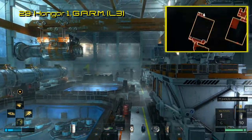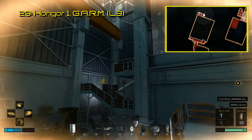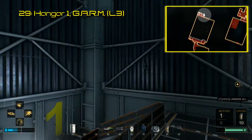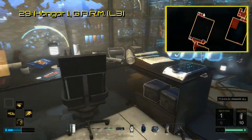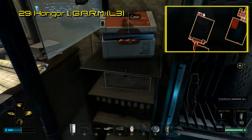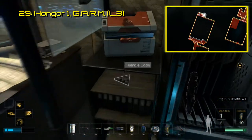Backtrack to Hangar 1 to find triangle code number 29, where the progression breaks a little bit. In the north corner of Hangar 1, up on the third floor, is some sort of monitoring room. You will find the triangle code underneath the box in the shelves, right next to the weapons locker. This code unlocks an audio file that reveals this as Marchenko's office and some details within.